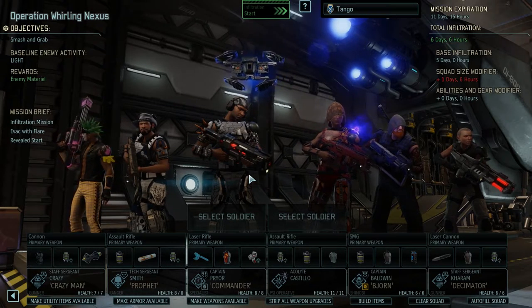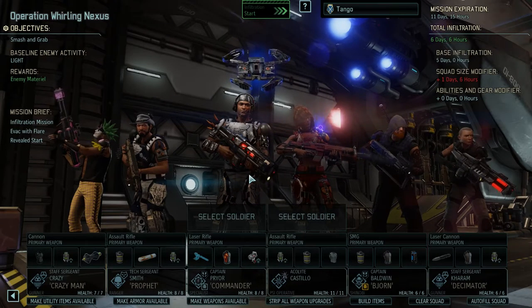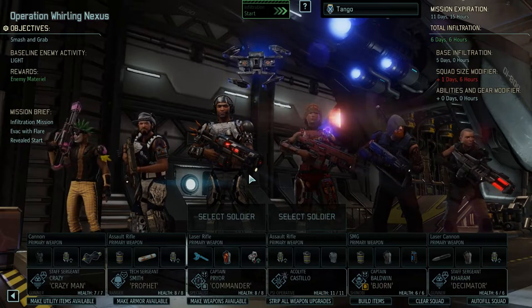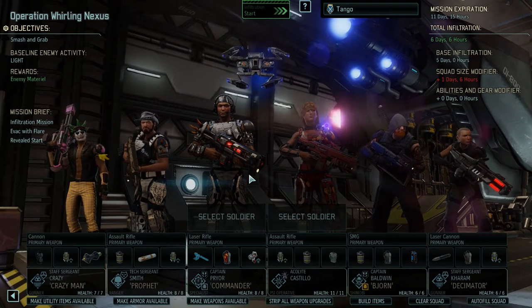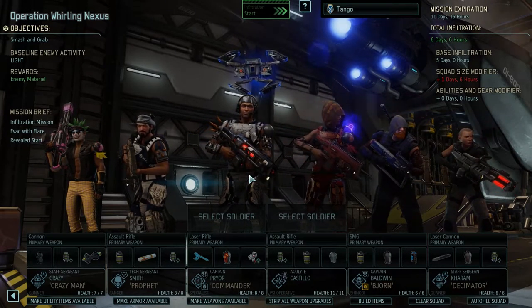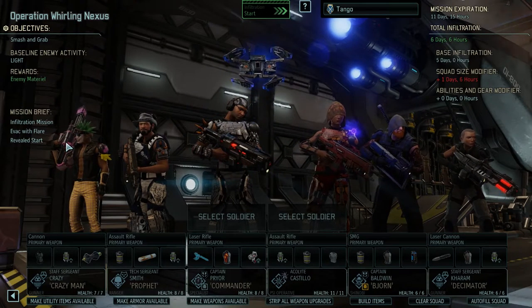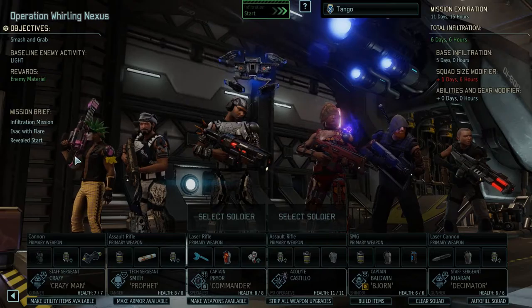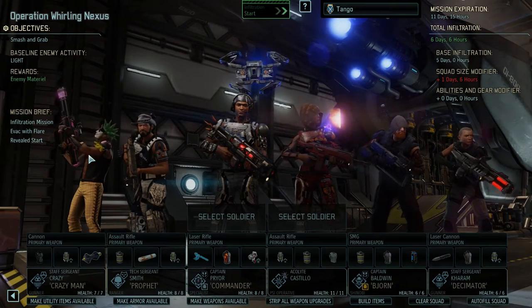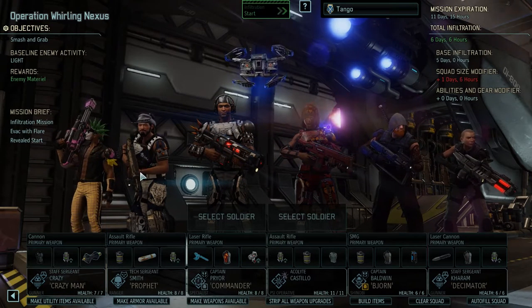Here's our squad for this one — this is Tango. Six days six hours for infiltration, but they are a great little squad here and light enemy activity. We're totally going to do this at 100% — I don't want it to get any lighter. Enemy material is what we get as a reward, and that's why this is a smash and grab mission. I have no idea what to expect, but we're going to be bringing with us Crazy Man — he has a ballistic cannon. I don't have a spare laser cannon for him, so he's going to have the ballistic and he actually doesn't have shredder as an ability so I've given him the new shredder rounds. We've got Profit.